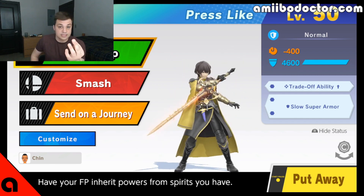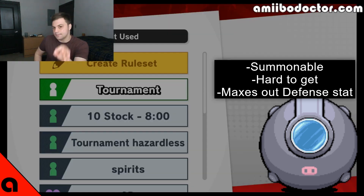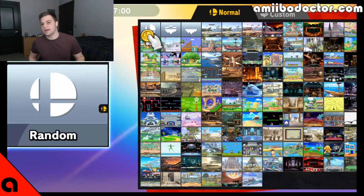4,600 defense. So what we did was we put on tradeoff ability and slow super armor first, and then we put on the absolutely safe capsule and then we trained it. That's how we got that stat loadout.